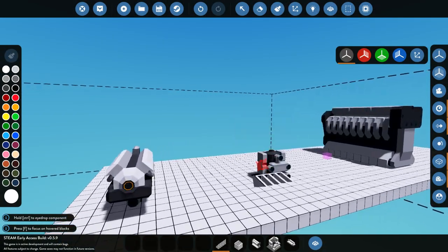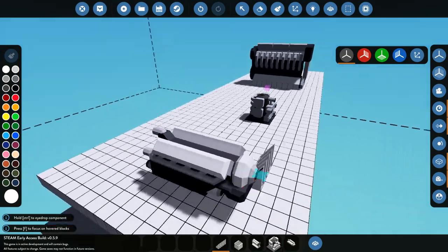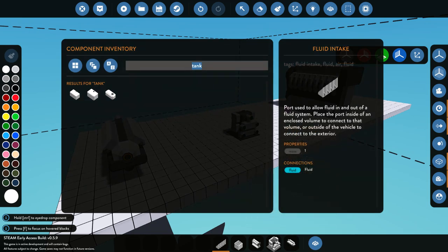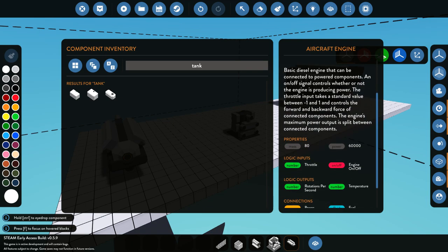That's not the only difference — they all output different amounts of power. I believe the aircraft engine is the fastest one, so if you want a fast build go ahead and get one of those. They all have different power outputs, as you can see right here. This one is 200,000 power, this one is only 20,000, and this one is 60,000.